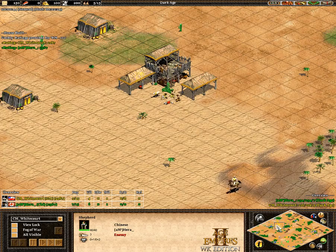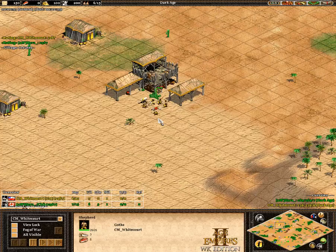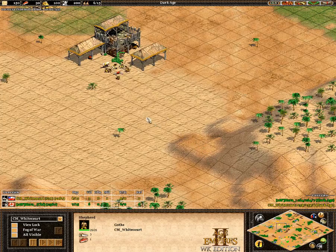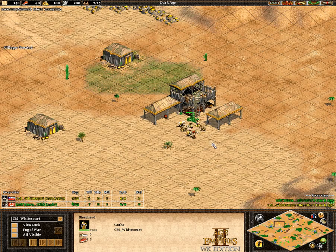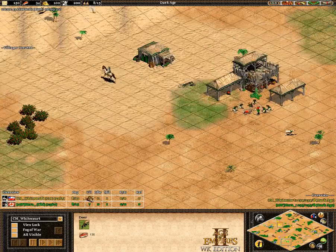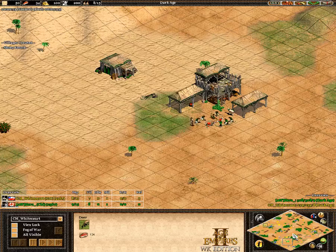Goths versus Chinese definitely would favor the Goths in this matchup. Chinese are more inclined to go with Archers, but Hera could also come out with Knights in Castle Age, and Hera is probably thinking of going Huskarls. Chu Ko Nu against Huskarls actually don't do too bad for an Archer. If Hera can mass up the Chu Ko Nus and then get some Cavalier out in front of those, then he actually could do alright against the Huskarls.